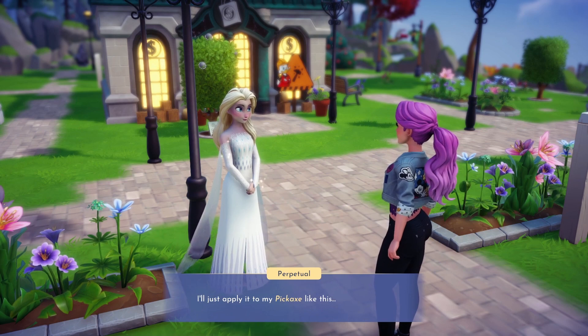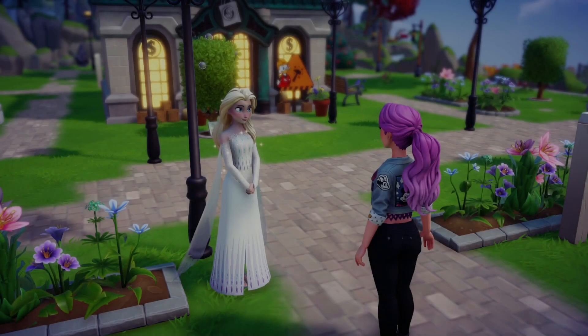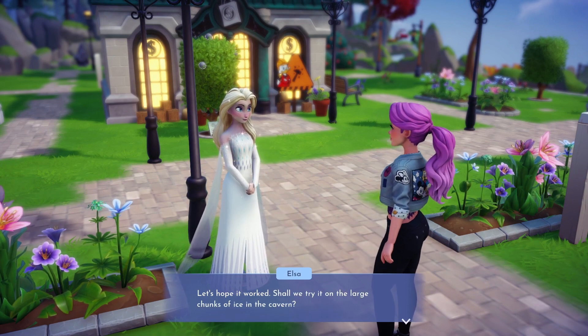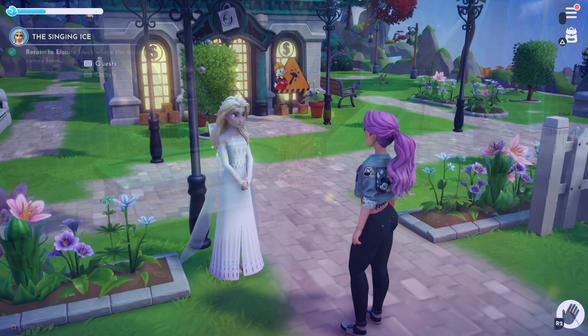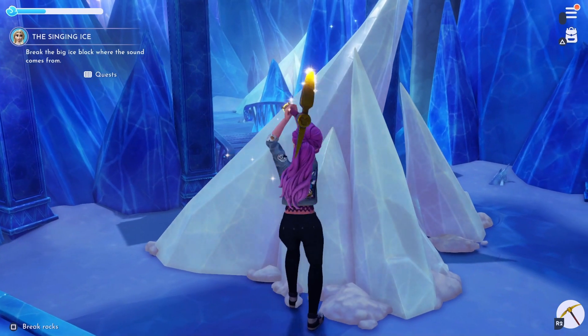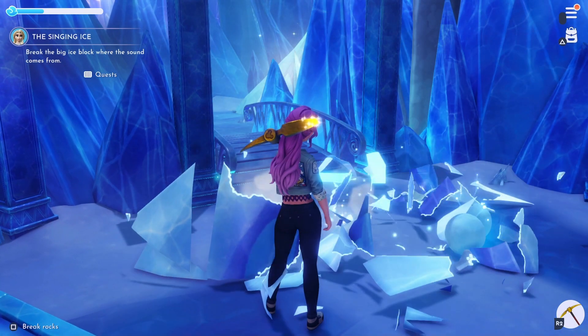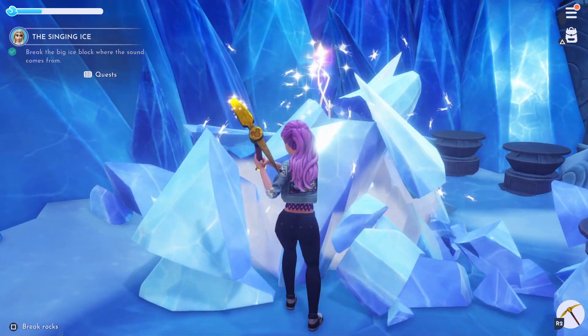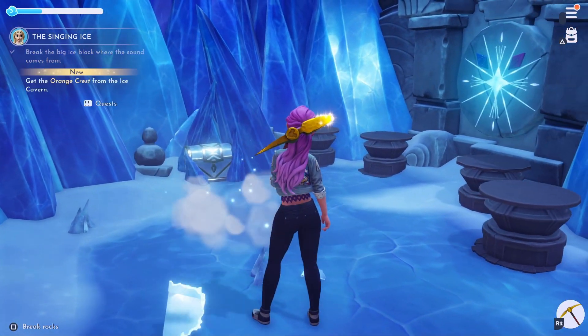We'll need to apply the potion to our pickaxe and hopefully we'll now be able to break the giant ice crystals in the cavern. Head back over to the icy cavern to try out your new pickaxe. We've managed to break the first ice crystal — now we just need to cross over to the other side of the bridge to break down the second one.